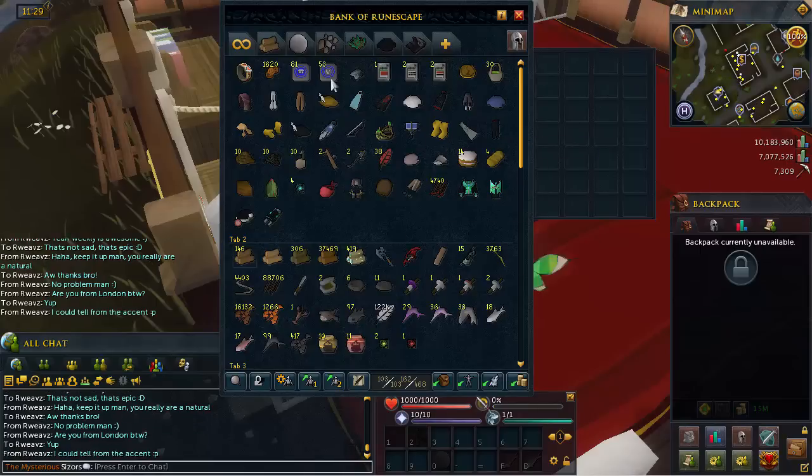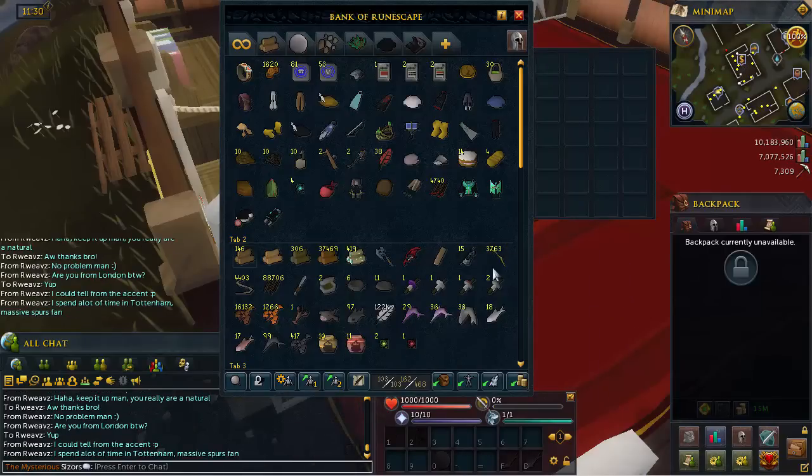My bank has become unorganised again as it always does — my outfits have moved into the main tab. Still the same amount of rare items and tokens, though they don't seem to be in Treasure Hunter anymore which is a shame. I still have 7,000 maple logs I haven't had time to burn yet, 3,763 yew shieldbows that should get me to 75 fletching, 88,000 arrow shafts to fletch into headless arrows, around 86 cooking bank items, 16,000 raw lobsters, and 122,000 feathers for fishing.